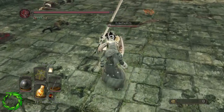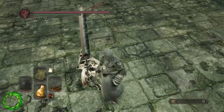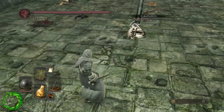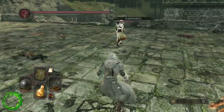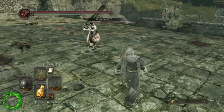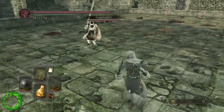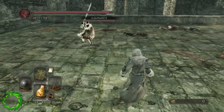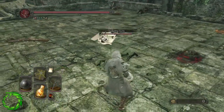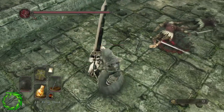Backstep parries are very similar except you backstep through the first attack instead of blocking it. Let's go ahead and do that right now — do the exact same thing except backstep through the first one. Now the final type of parry is a prediction parry. This is a little less safe but can be extremely rewarding. There are ways to bait people into doing exactly what you want — for example, if your opponent just keeps rolling R1 at you, you can see it coming and predict it.